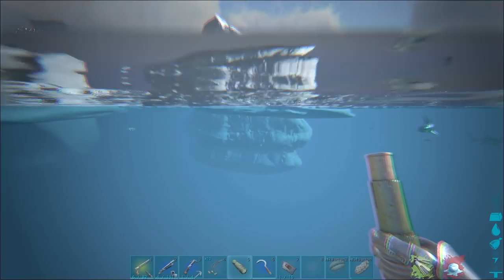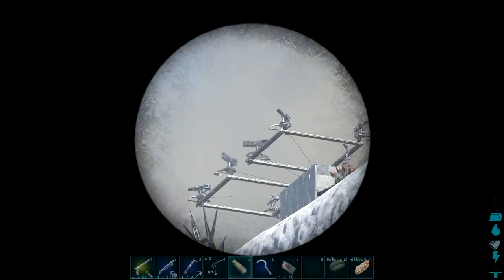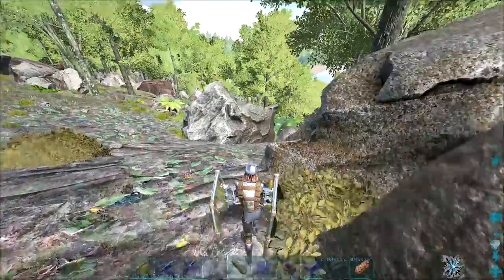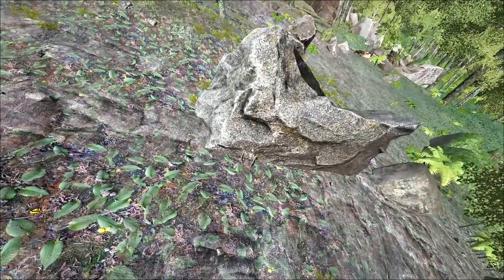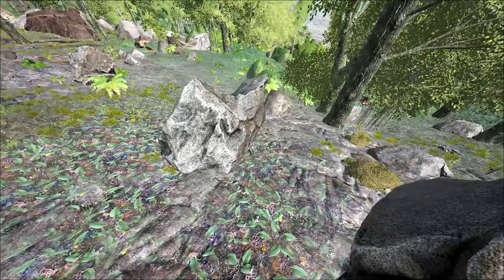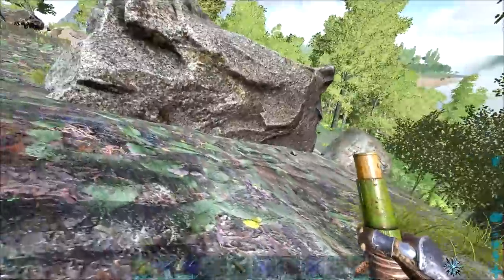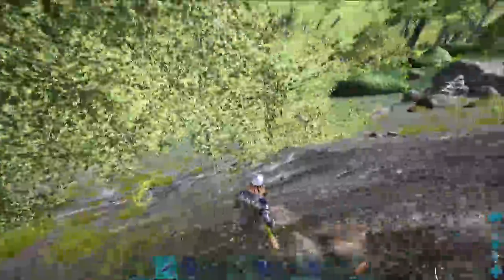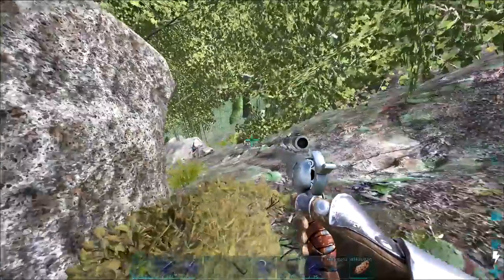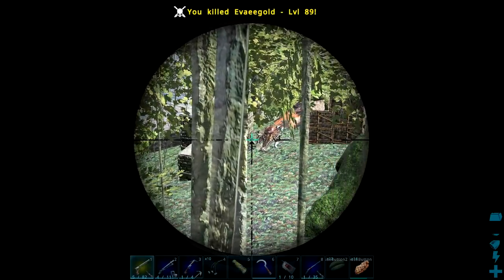This must be the alpha tribe - not too established but definitely the alpha. Decent amount of turrets, probably more than I can handle. They have heavies as well - rip. I think I found the guys offering protection. I've found them doing a metal run so we're gonna stalk them and follow them back to their base. I could quite easily kill them both but I don't want to - I want to find out where they live. Oh my god, they're actually landing in that stone base.